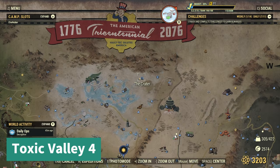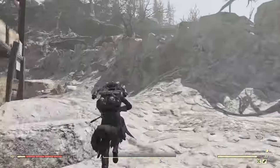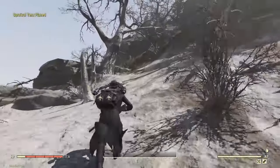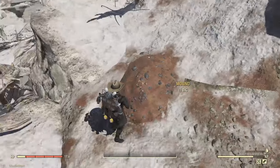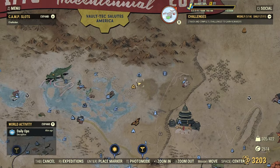Next, number four: I'm going to go to Crater. You're going to immediately turn around and it's going to be kind of up that hill past this big dead tree. Right up here — big dirt pile. And there it is in relation to the fast travel.